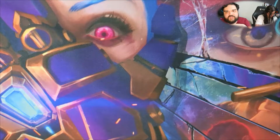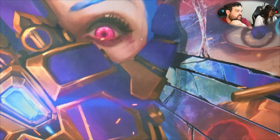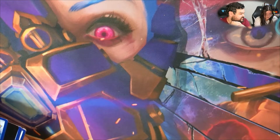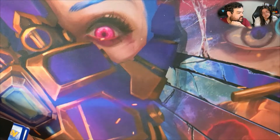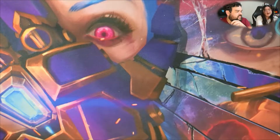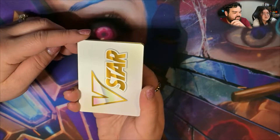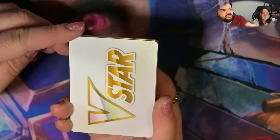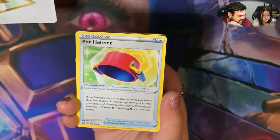Hey, maybe you'll pull the card — I think we have pulled that card before, yeah, I think we did on the last video. She pulled a V-star — okay, cool, so no energy card on the first pack. You have to wonder if that means you get a good card on the V-star, because last time you got a Mewtwo when you pulled the V-star. We'll see.